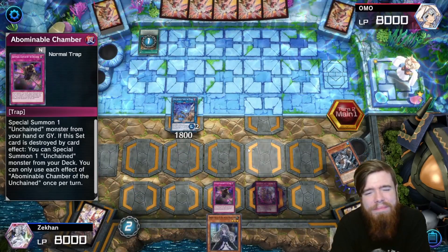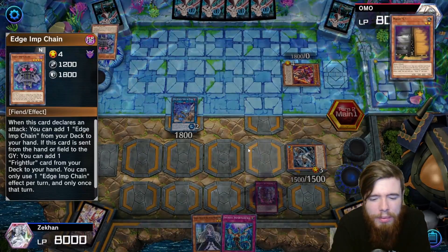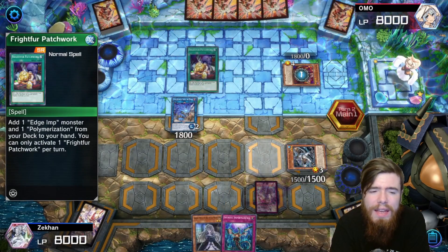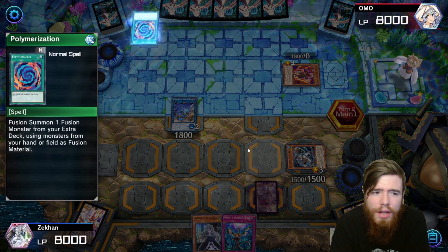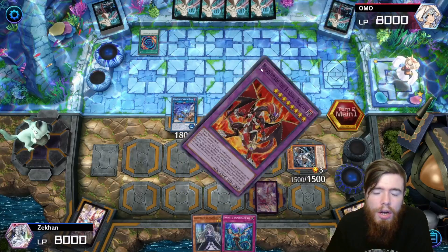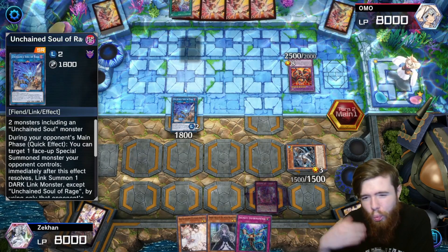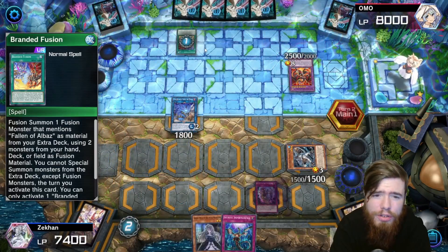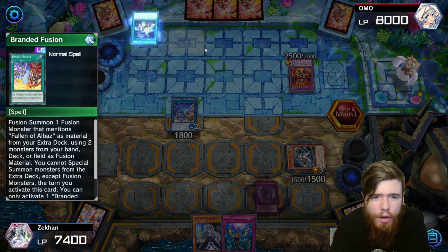Branded — I very rarely have problems with it. Once you know how to play around it, it's not that bad. We top-deck the Imperm, which isn't very useful just yet. Their Albaz grabs Branded in Red for patchwork from the deck, and the Albaz searches a branded spell or trap — Branded in Red, yes. Our opponent goes Polymerization, which throws off our play because we don't get a chance to resolve our Unchained Soul of Rage. Opponent goes into Masquerade — we're not too worried about it if he stays out of the battle phase.